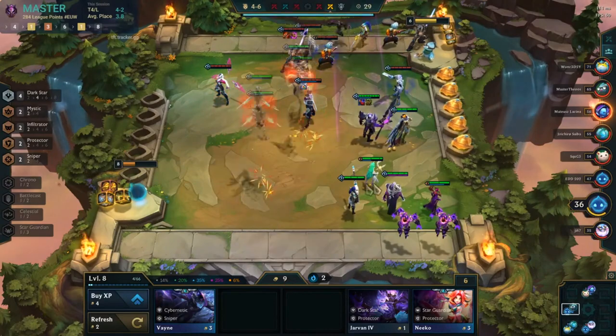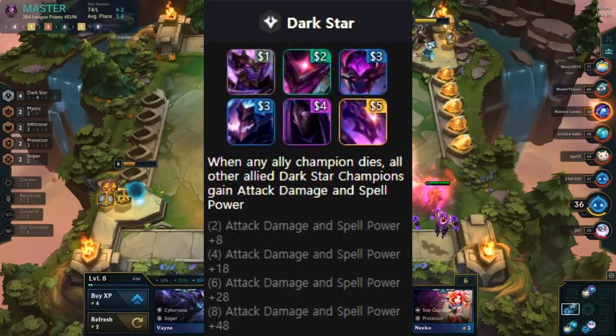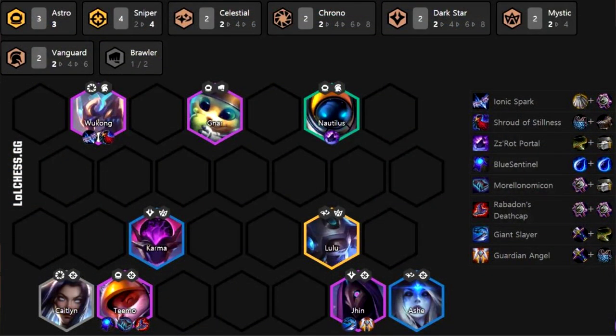The last spatula item we have is the Dark Star spatula — spatula plus a Glove. The Dark Star trait gives all other allied Dark Star champions bonus attack damage and spell power whenever an ally champion dies, scaling with the number of Dark Stars. My favorites for this are Fizz and Echo, since they fit in many Dark Star compositions — you generally want to add an Infiltrator to buff Shaco in four or six Dark Star. Teemo can also use it in the Astro Sniper composition; he benefits from living long in the back line, making great use of the Dark Star buff.